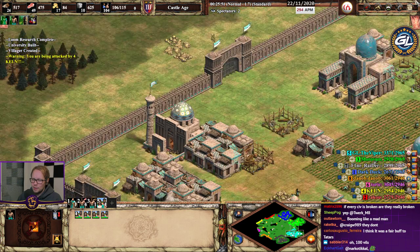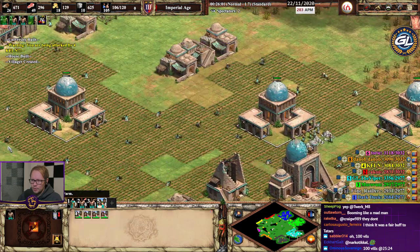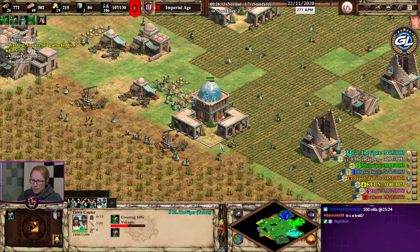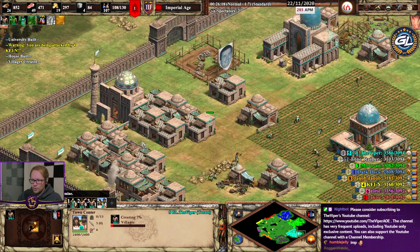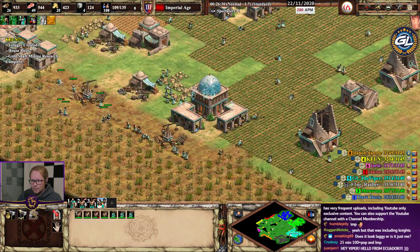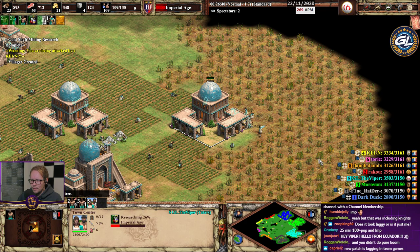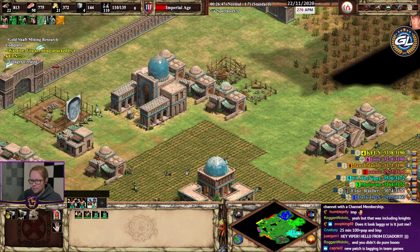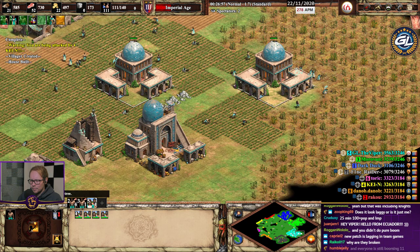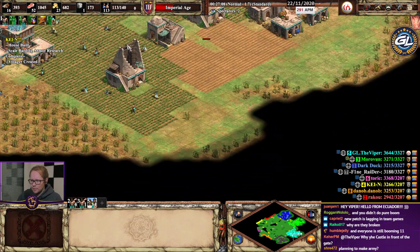100 pop at 28 minutes — that's actually how I used to play the game as pocket on Arabia. We're up to imp with 110 villagers — this is not legit, this is not real. It's a barracks, not a farm! You guys misunderstood my orders.